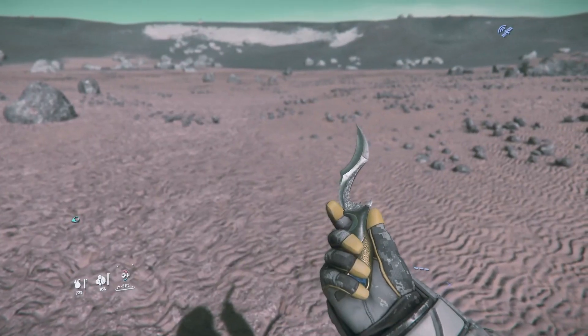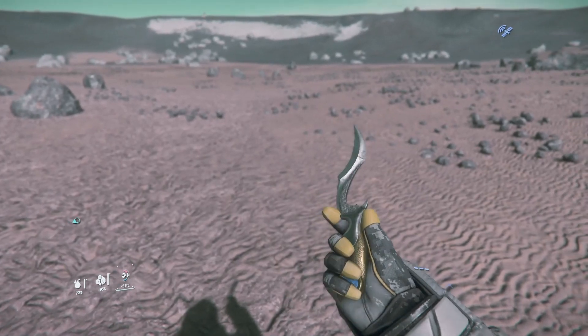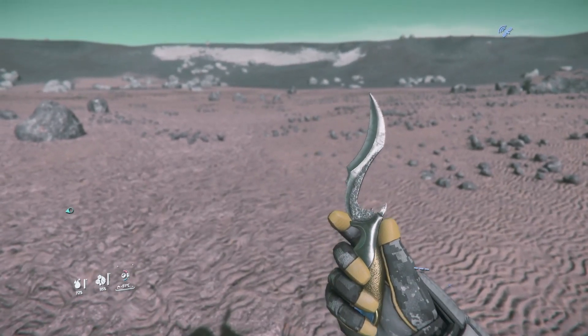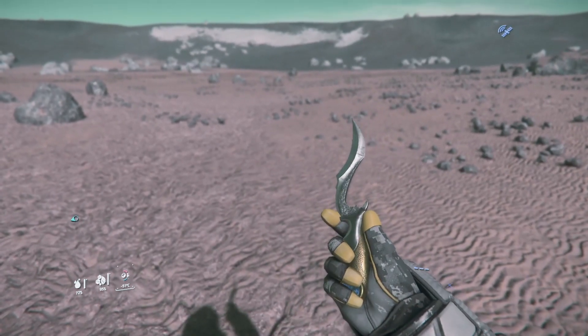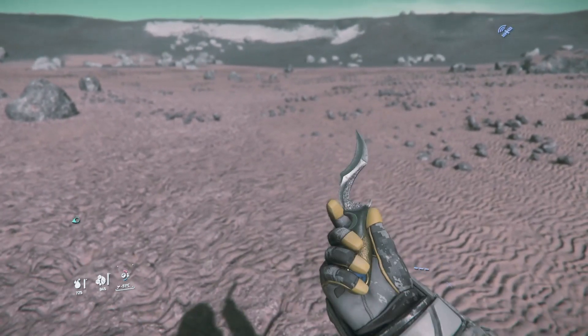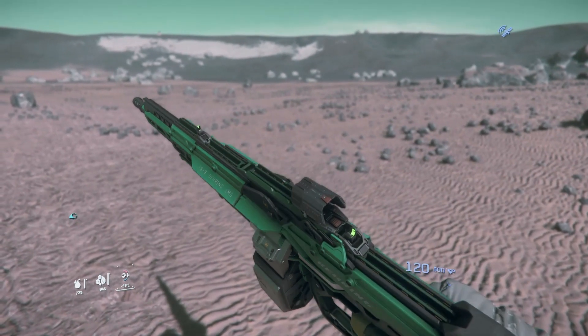First off we have this rather nice looking knife. Knives aren't particularly useful, but if you're in a tight situation where you're trying to do a quick reload, a knife will come in quite handy to quickly kill somebody. And after that we've got an FS9 light machine gun.